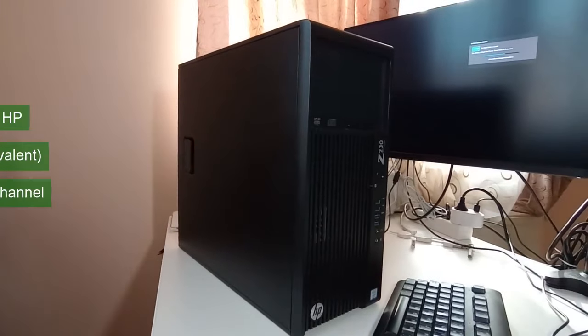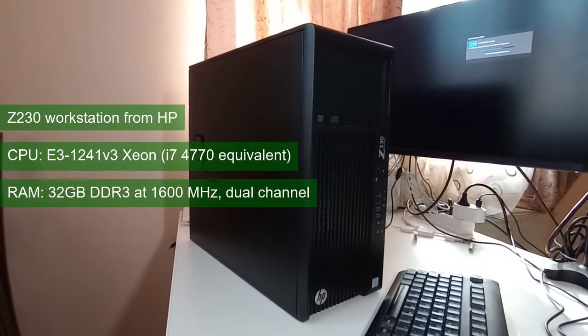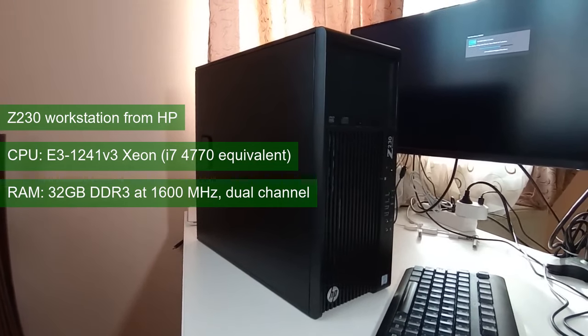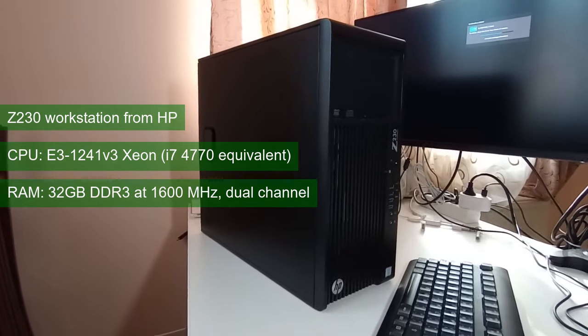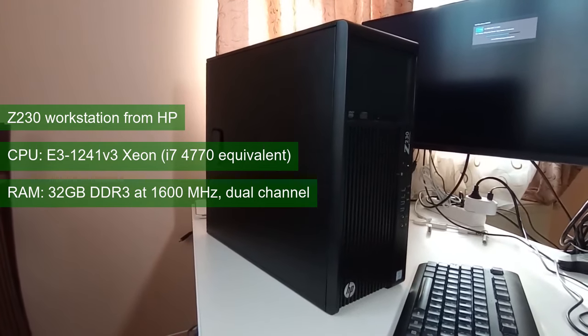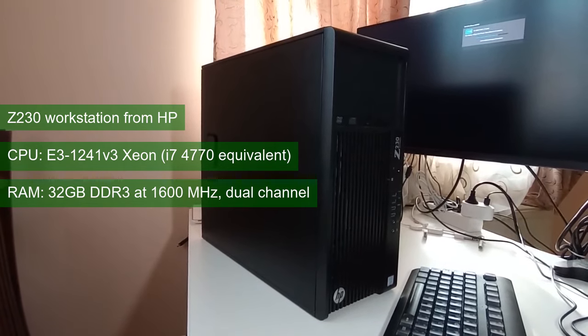The test system used here is the same Z230HP workstation, sporting the E3-1241G3 Xeon CPU, better known as the i7-4770 in the consumer space. As for RAM, the PC uses 32GB of DDR3 running in dual channels at 1600MHz. GPUs at this level of performance will be occasionally CPU-bottlenecked when running games at low settings, and this will be noted when it happens.